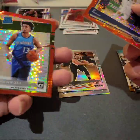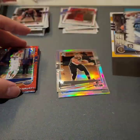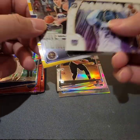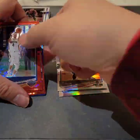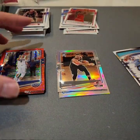One rookie — Jordan Noah, I don't know if he's still playing. And then two inserts. It's probably worth... maybe 20 bucks? If I get lucky I can sell this one for 20 bucks.